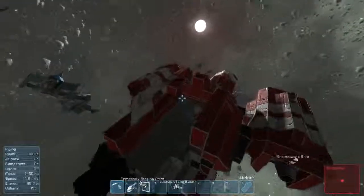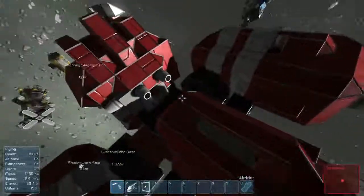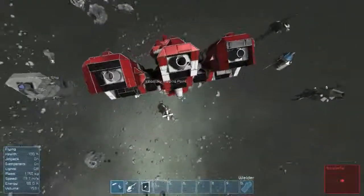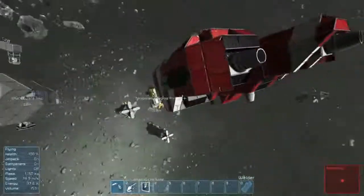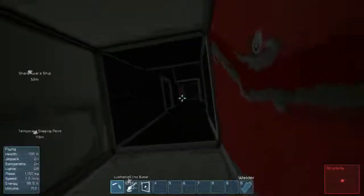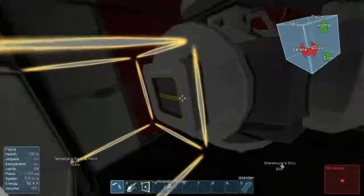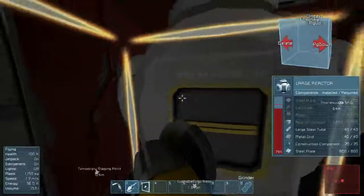I've been tearing apart this red ship by hand. Up here the roof is kind of gone and I've been attacking the thrusters. I took all the landing gears off of them, so there's a lot of metal on this ship. I haven't touched the reactors - there are a lot of reactor components. I'll show you that.